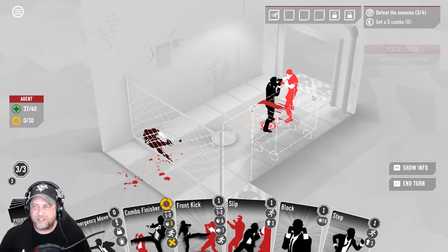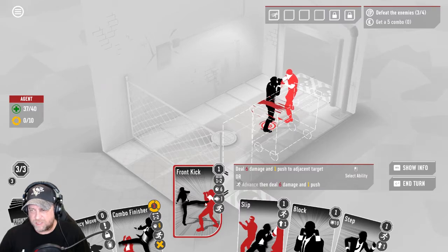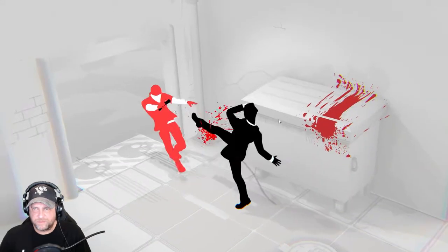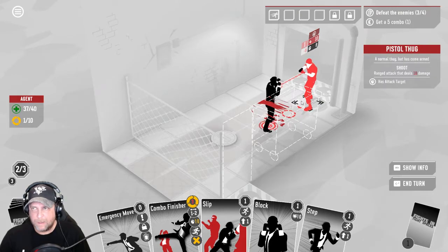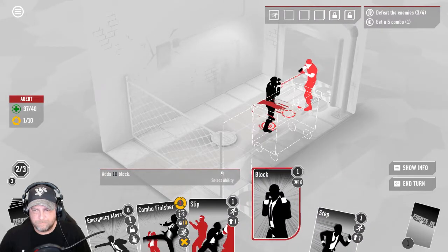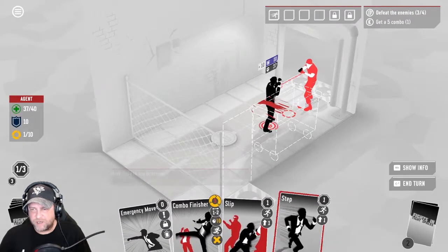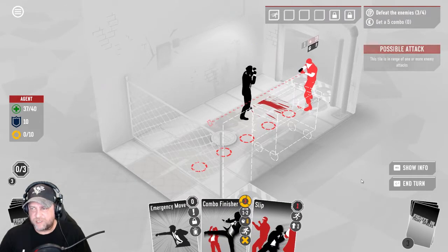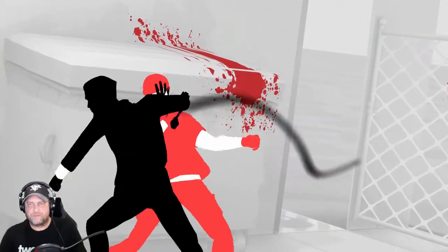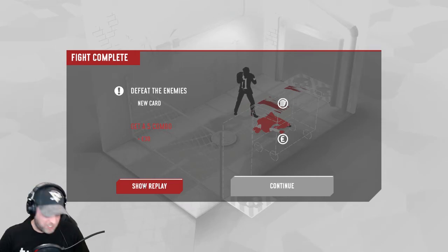Here's a fun one — a head smash! You've got to have an object next to you. We have enough so we can go ahead and front kick him, get some damage going. We could do a hammer fist and an emergency move. Let's just get out of the way, save our emergency move — and he shot him! He's dead. We don't have push, so we can't yeet him out. Six damage — he has 14. He's down to eight. I'll put my block in and slip away, avoid his gunfire. Let him move over and then we will head smash him again. And that was it!